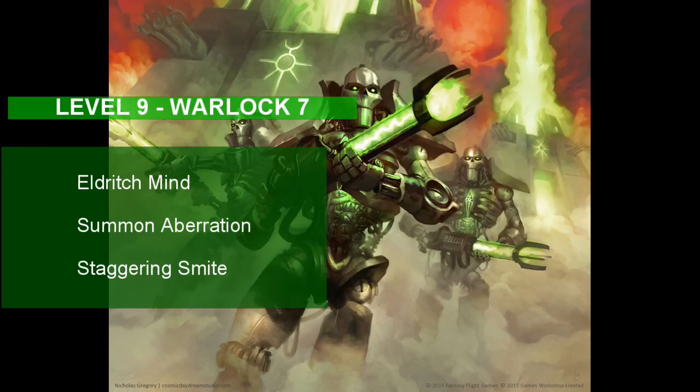At level 9, the Necron learns another Eldritch invocation and a 4th level spell from the Warlock class. Take Eldritch Mind back as your invocation to help maintain concentration on your spells — you're going to want that for the next spell you learn. Take Summon Aberration. With this spell, you can summon a Star Spawn to help you in battle, so your Necron is finally able to use his Pokémon — I mean Catan — in battle. I also suggest getting rid of a Smite spell in favor of Staggering Smite, a 4th level spell that deals an extra 4d6 psychic damage, and if the target fails a Wisdom saving throw, they can't take reactions and have disadvantage on attack rolls and ability checks.